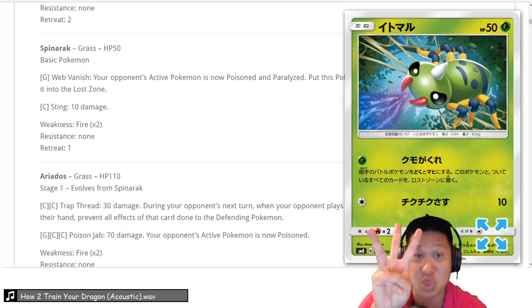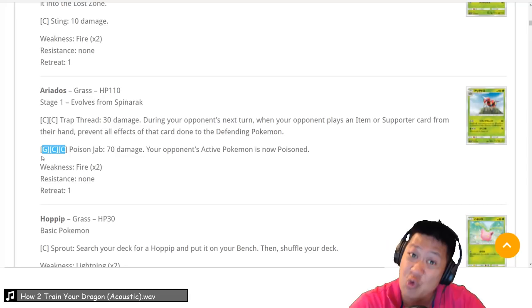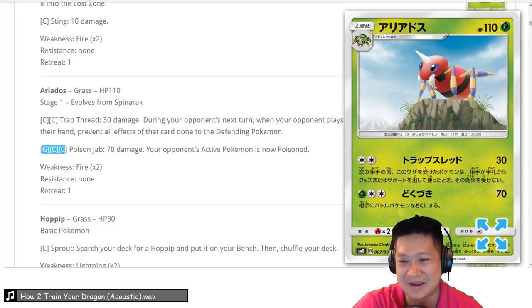Ariados — I think it's going to be a 2. The only good thing about it is its last attack is okay to charge up and has a 2-hit KO. That's pretty much it. You probably won't be seeing this much, so we'll give it a 2. Even though you could make it work, look at how sad it is — it just knows its fate.